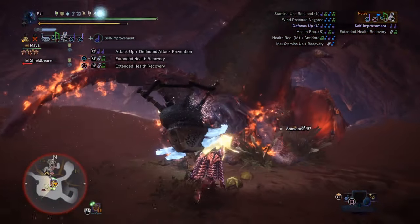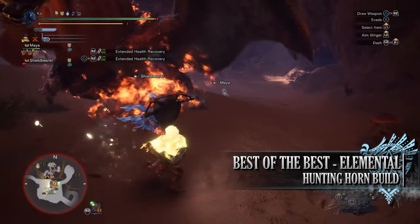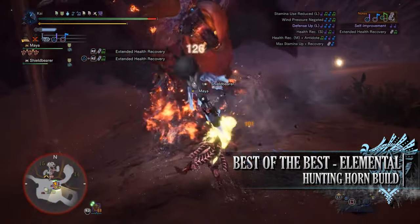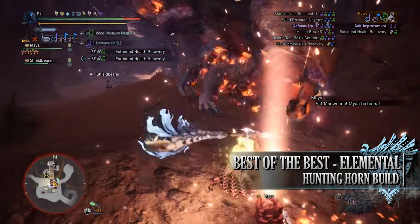Which brings us on to the next build, which is the best of the best elemental hunting horn build. This is again a DPS build for the hunting horn. For effective use of this build you need to spam the echo wave attacks for maximum damage. This build also forgoes useful songs in favor of skills that will increase your overall damage.